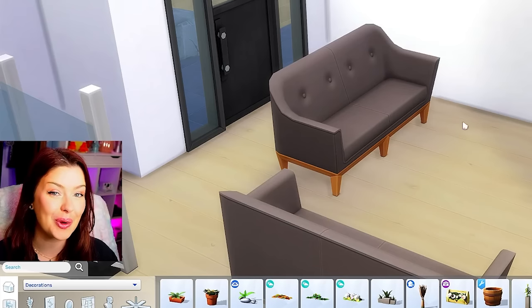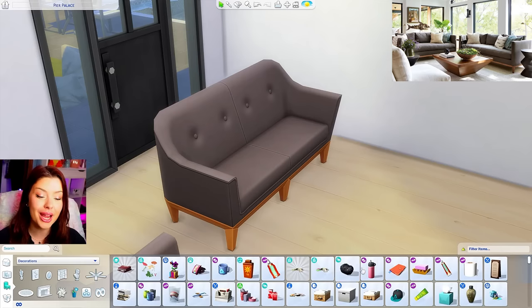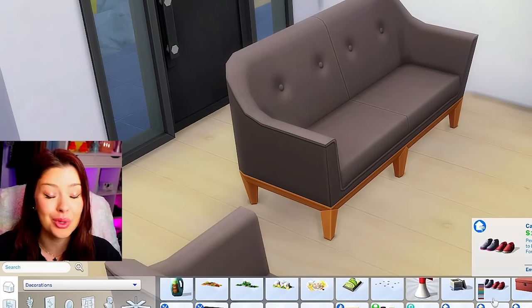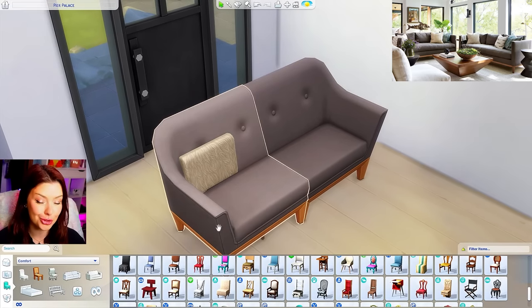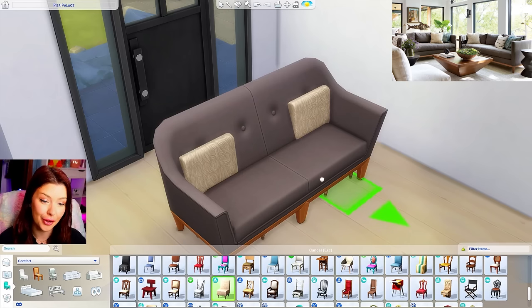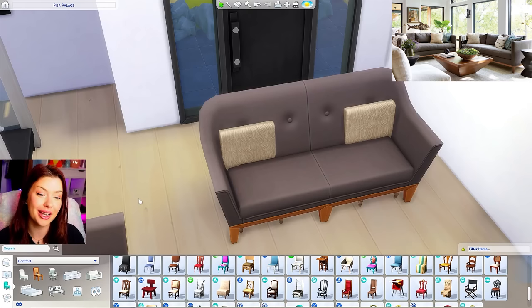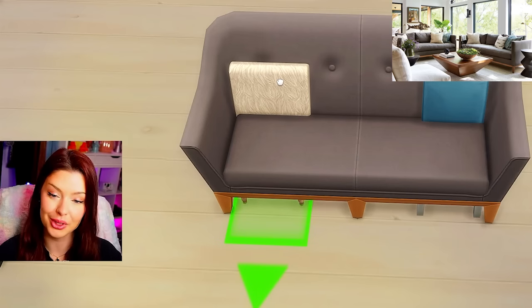If we had a kit entirely of just pillows that clip on properly, I would buy it in a heartbeat. So instead we're doing the faithful pillow trick with the chairs. I'm taking this one from High School Years — basically you just shrink it down, put it on there, and the couch is still functional with it hiding underneath. So now we've got our makeshift pillows. I've seen people also do this with the Dine Out chairs — the things we need to do in this game sometimes.